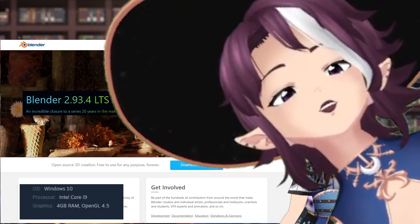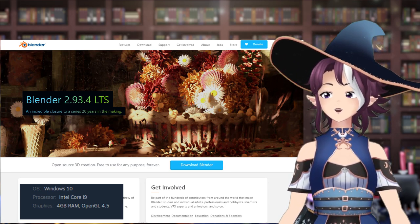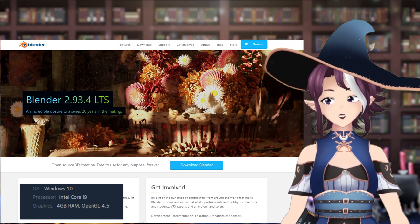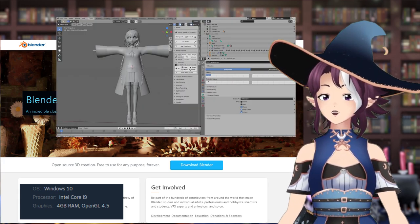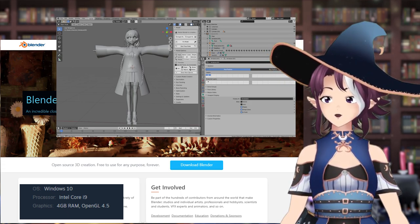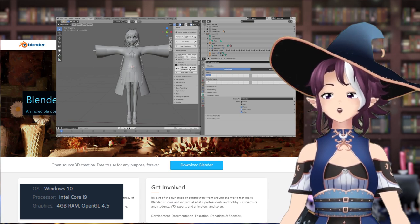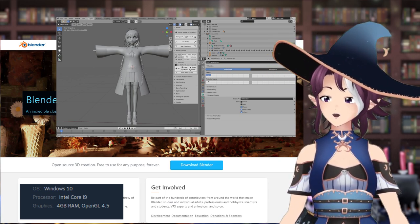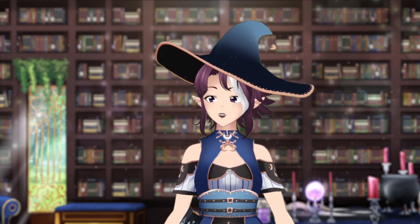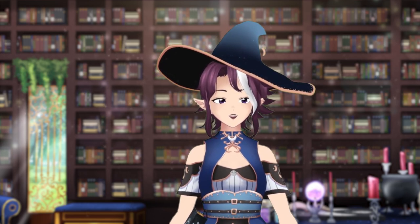Blender is a free 3D modeling software that can do so much more than just model and rig. This program does have a very steep learning curve and it takes quite a bit of time to learn, and even more to become proficient. This is also the program used by most 3D modelers for commissions, sometimes with ZBrush, which tend to run between $1,500 and $4,000 — sometimes even much more depending on what you want your model to do and the detail and complexity. Along with Blender, there are other 3D modeling programs like Maya, Unreal Engine, and ZBrush, but due to the length of this video, let's stick with these three.